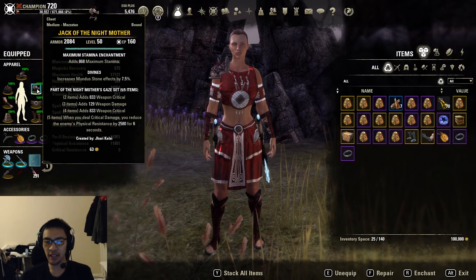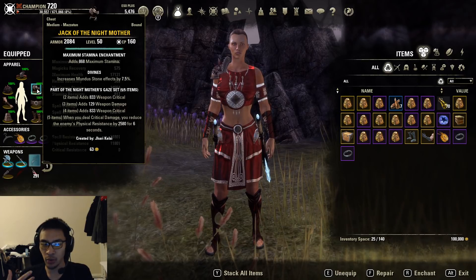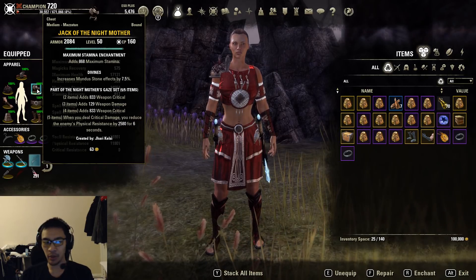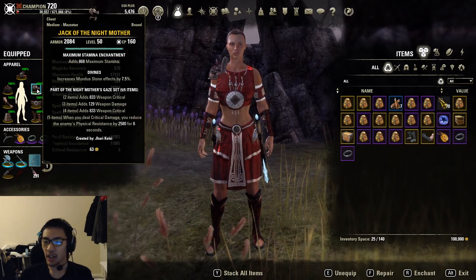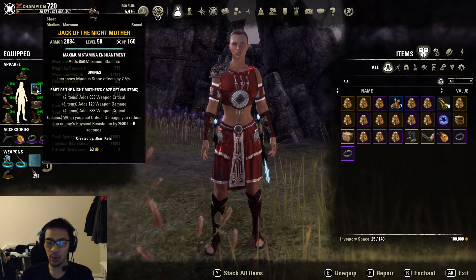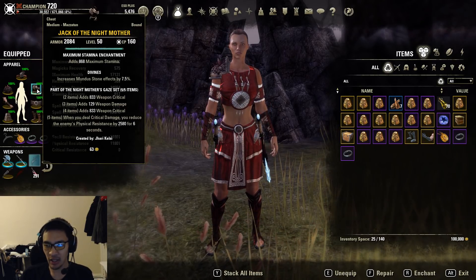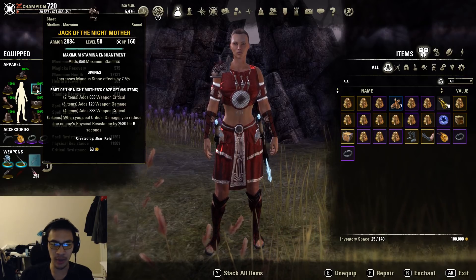For our first 5-piece, we're going with Nightmother's Gaze as a debuff set. This is a crafted set that requires 6 traits in order to craft — you can ask somebody else to craft it for you. There are other debuff sets or buff sets you can use here: for example, Sunderflame. This is going to be a heavy attack build with 2 or 3 heavy attacks on the front bar. You might also be asked to use Morag Tong, which increases poison damage dealt by everybody in the group by 10%, but it's only really strong if you have 2 or more Stamina DKs in the group.